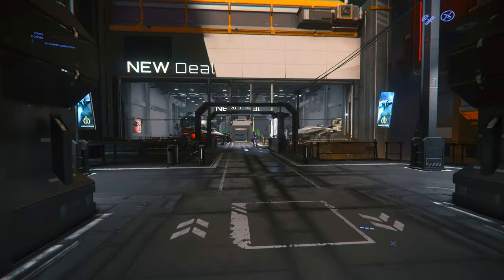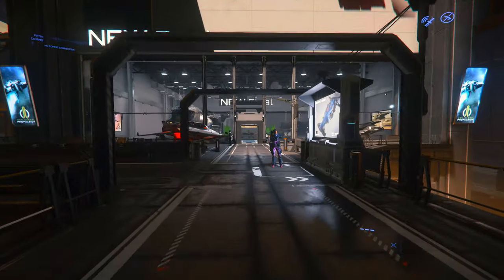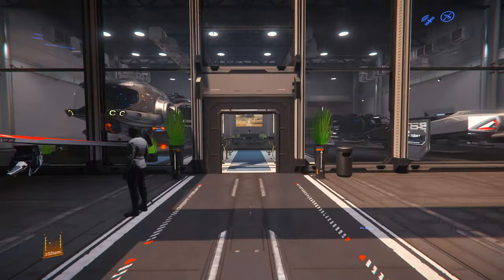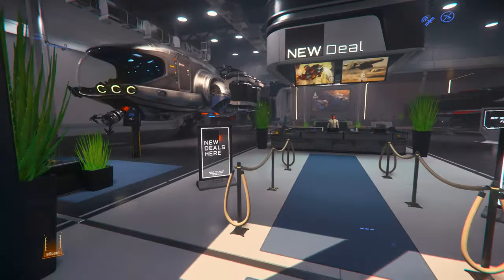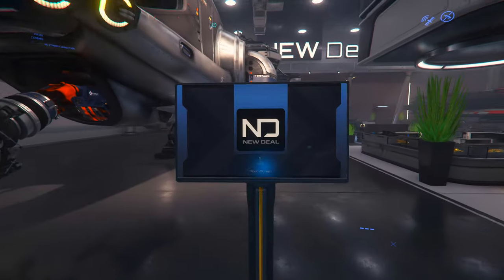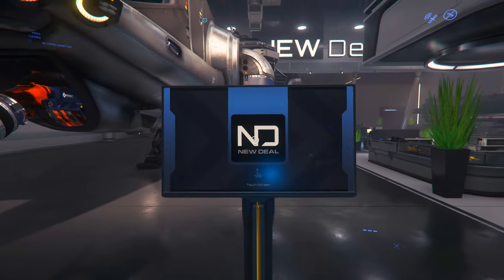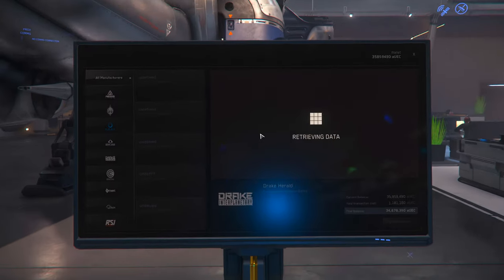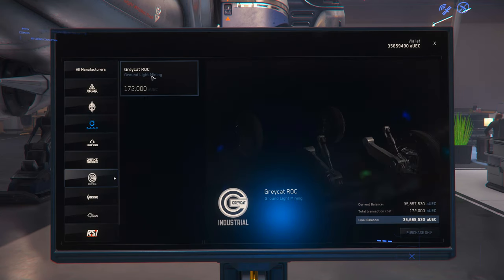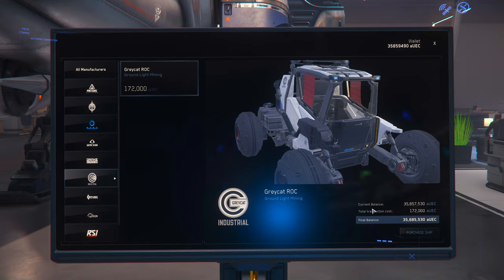Once you've gone into New Deal and headed in through that door just ahead of you, there'll be a screen off to your left. Once you're on that screen, you're going to hold F down to get into your inner thought and left click on the screen. It's then going to bring up a bunch of ship manufacturers and ships. You're going to click on Greycat Industrial. Once you click that, you'll see the Greycat ROC — they are a bit expensive, but you can rent them. So click Purchase Ship.